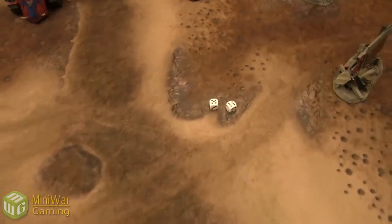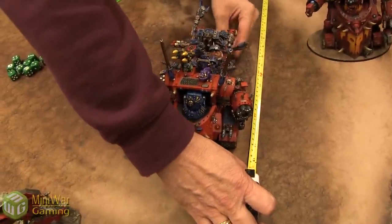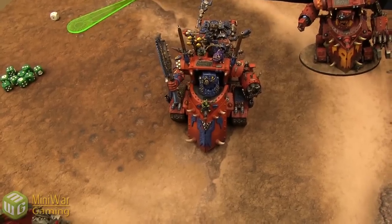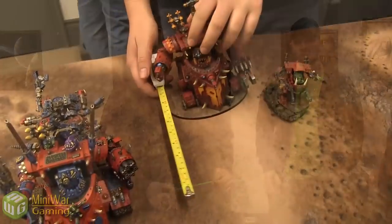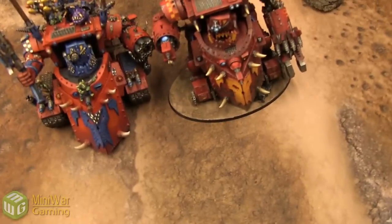The roll-off determines the Ork side goes first. Movement phase begins with some playful banter about whether a walker is a Gorkonaut or Morkonaut, and joking about moving more than the allowed 6 inches. The Deff Dread and Gorkonaut move up 6 inches, with light-hearted accusations of cheating flying around the table.